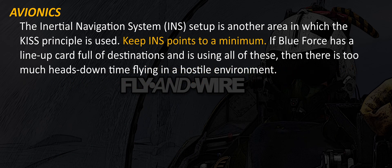The inertial navigation setup is another area in which the KISS principle is used. Keep INS points to a minimum. If blue force has a line-up card full of destinations and is using all of these, then there is too much heads-down time flying in a hostile environment.